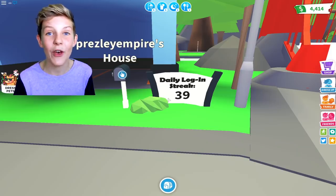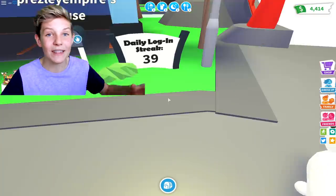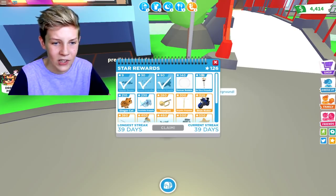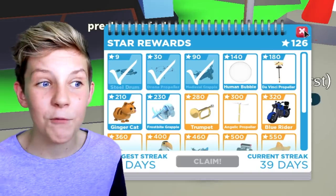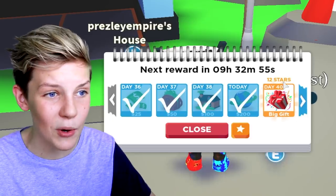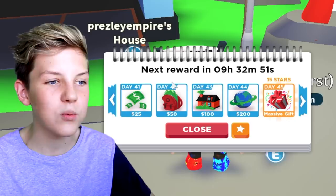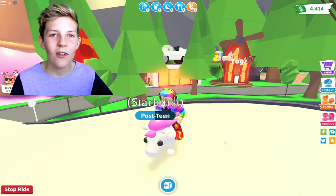Today I've reached my 39th day login streak, which means tomorrow I'll get my 40th day login streak, and I'm just going to check what prize I get. So let's go into the star rewards. I need 14 more stars until I can get the human bubble, which is super cool, but I only get 12 stars tomorrow, so in three days I get to get the human bubble. Let me know your login streak down in the comments below.